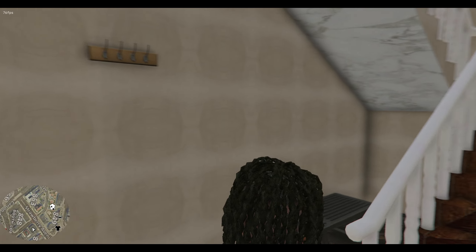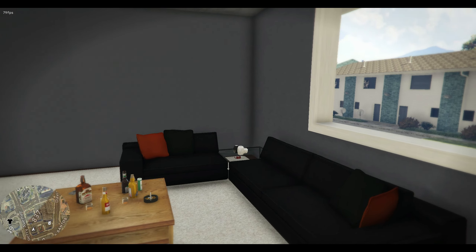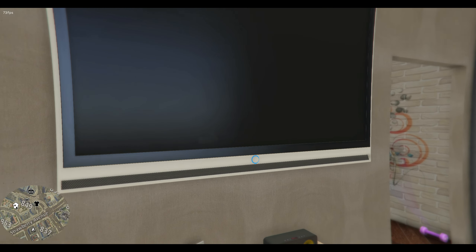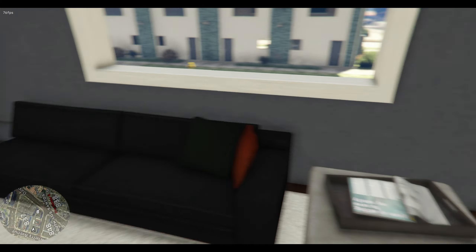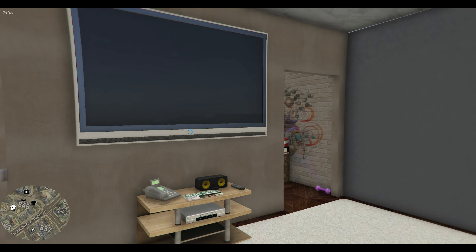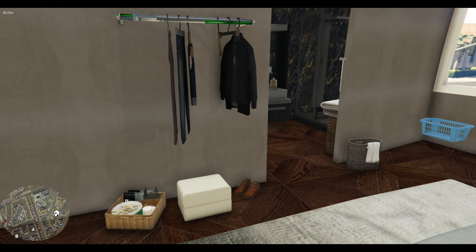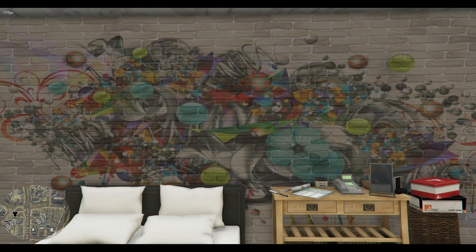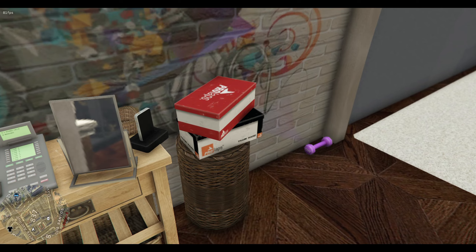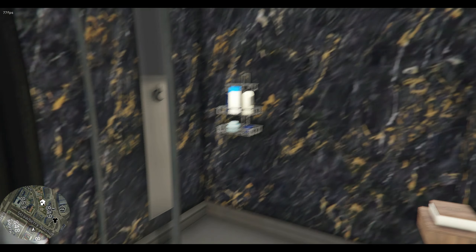Now let's go check out the upstairs. Up here on the second floor, this is going to be the living room area. You're going to have your TV right here where you can watch TV, your entertainment system, a coffee table, your couches, and some nice decor on the walls. Inside here's a bedroom. This is the bedroom — the bed's right here, nice nightstand over there, some graffiti on the wall, some nice art. He moved in and got his stuff all laid out. Let's check out this bathroom.